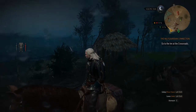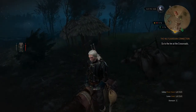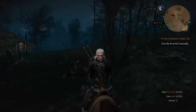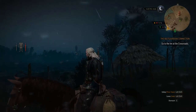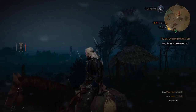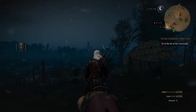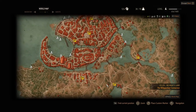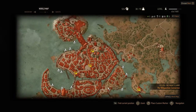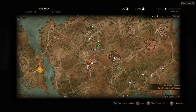Hey guys, how's it going? Today we're doing a bit more Witcher 3. Last time we killed this eternal fire priest. Look at that - if you look in the distance there is some kind of lit up castle or city or something. That looks really interesting. I wonder what direction that is - it's across the river, so it could actually be this massive city over here.